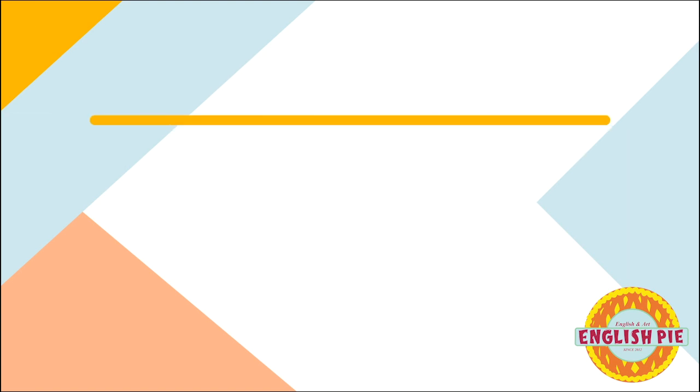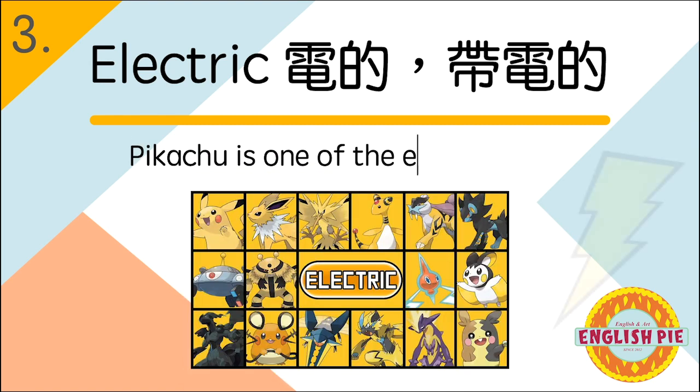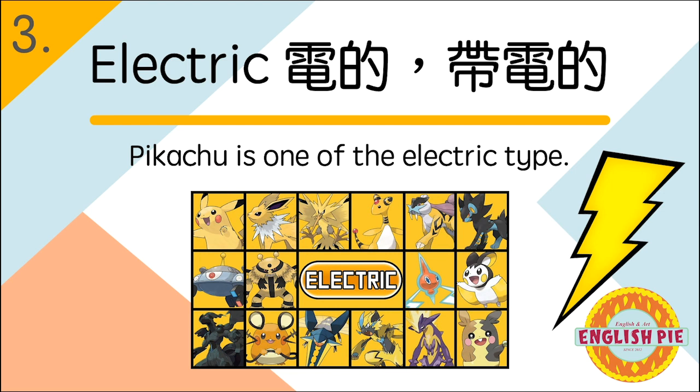Number three: electric (电的/带电的). Pikachu is one of the electric type. 皮卡丘是带电属性的其中之一。